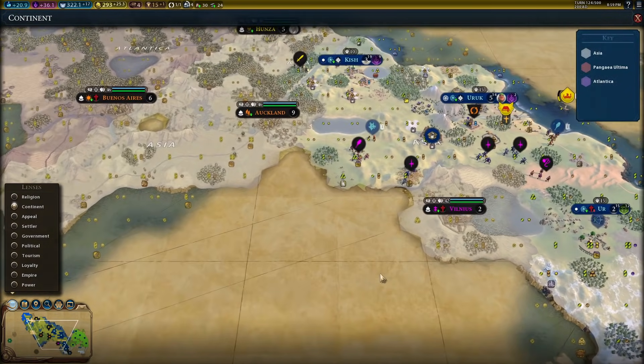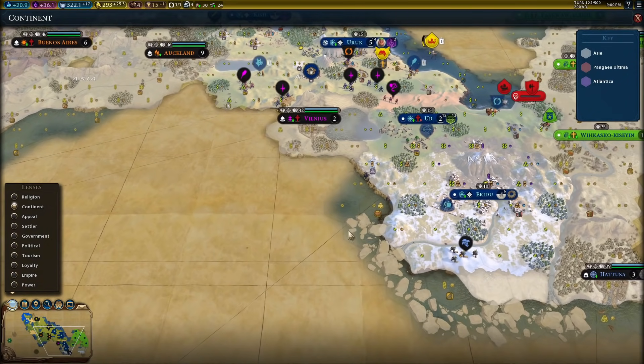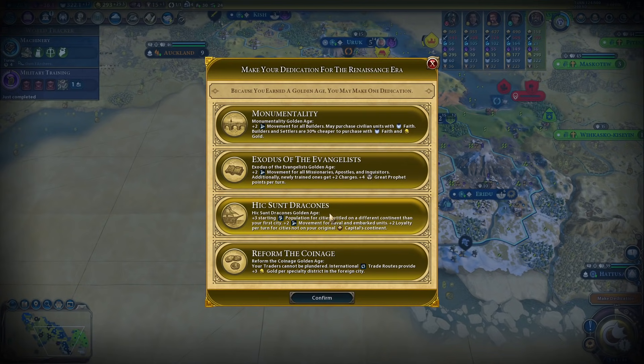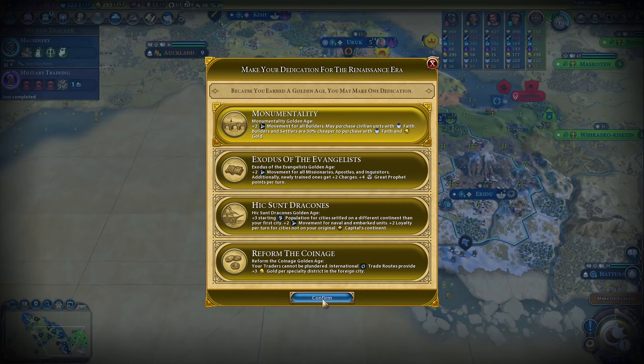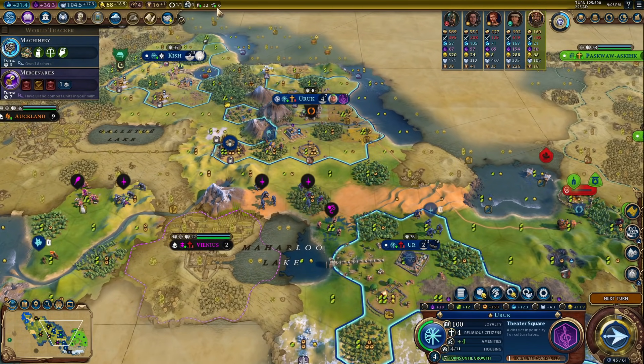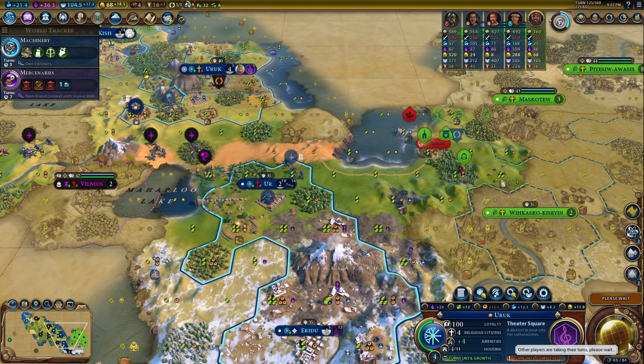All this stuff is one continent. If we actually found another city down to the south, we're not going to get any bonuses for it. So let's just go for Monumentality. We're going to finish this theater square here, build another warrior. In a few turns, if they bring their — oh man, they've got an army coming. Are they just coming from the encampment? I'm doubting it.